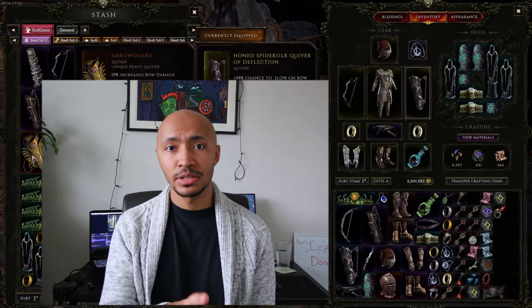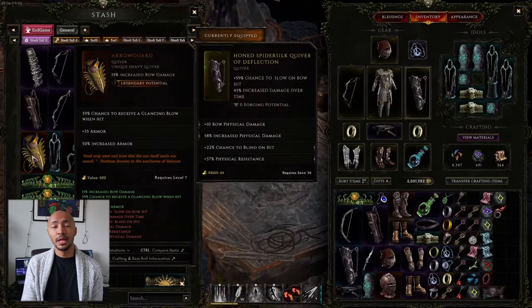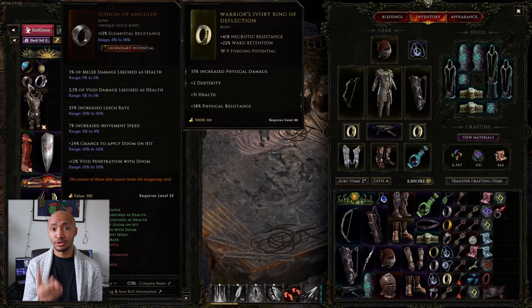Now let's talk about legendary potential — the opposite side of the same coin that creates a legendary, right alongside weaver's will. Unique items that drop with legendary potential can have a value of one, two, three, or four. Legendary potential one is quite common; you'll see that pretty often. Legendary potential two is uncommon.